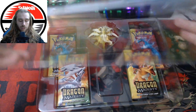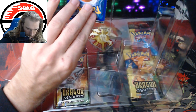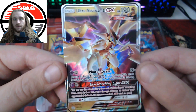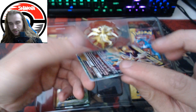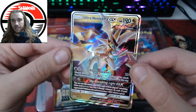All right, let's open it up. Ultra Necrozma looks very nice — let me figure out how to slide it out. Boom, we popped it out. After adjusting the focus because I have the worst webcam focus in the world apparently — there we go. And that is beautiful. For a promo that is in really nice condition, maybe a 10 but probably not — looks like this corner. Either way, Sky Scorching Light GX, Photon Geyser — that looks really nice. I really like that card.